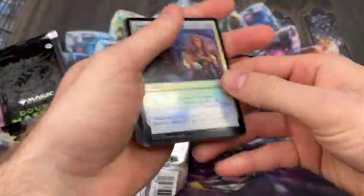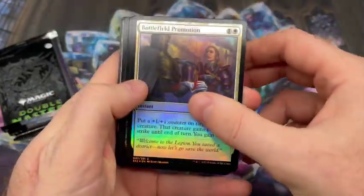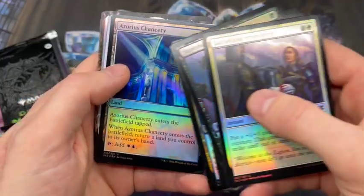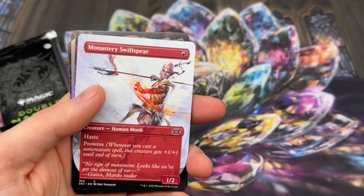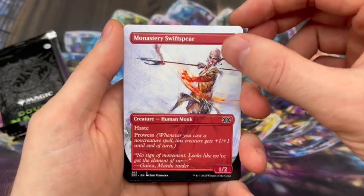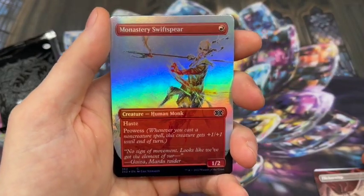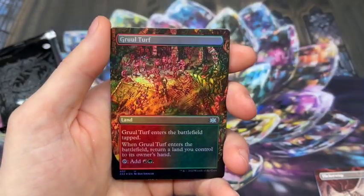I've definitely been enjoying the quality, the art, just the set in general. It's really a nice set. Looking forward to playing with a bunch of these cards in different decks. Alright, first Borderless Common or Uncommon, we've got a Monastery Swiftspear — not a terrible pull, although I certainly have plenty of those. Flickerwisp, again one of my favorite art pieces from the Common or Uncommon Borderless slot. And once again, Monastery Swiftspear and Ruled Surf.